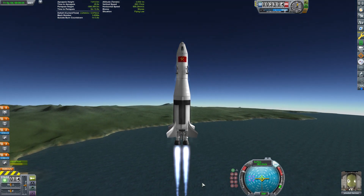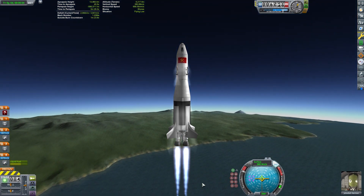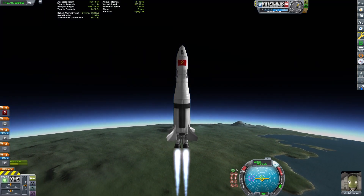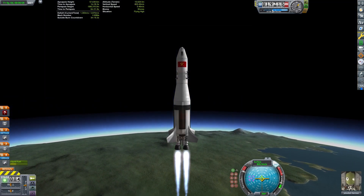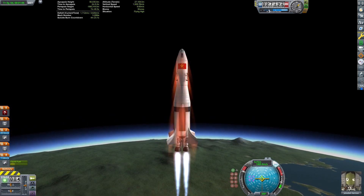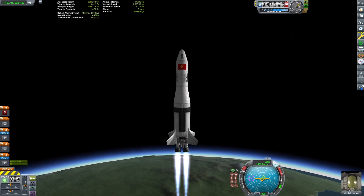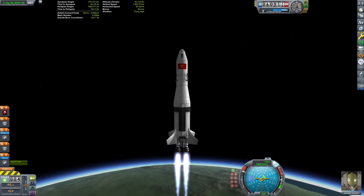We are not ever going to circularize into an orbit. This means that this craft will have to keep a pretty high thrust-to-weight ratio for the entire trip. For a small craft like this one that is only going to the Mun, our thrust-to-weight ratio is never an issue. We will keep firing our engines until we get an encounter with the surface of the Mun.